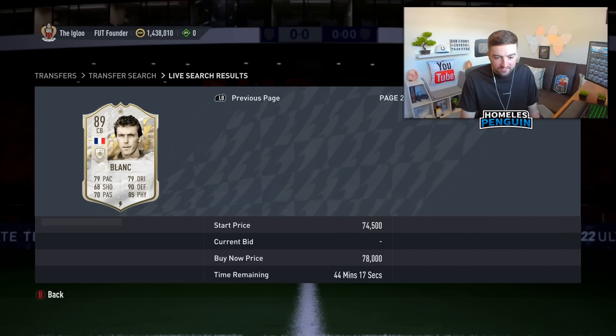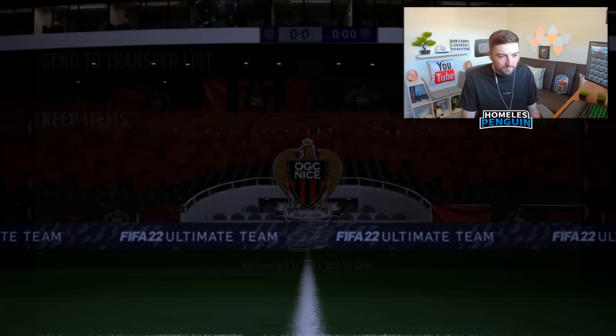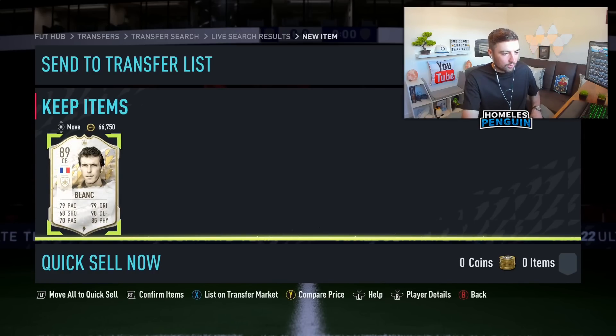Laurent Blanc mid — gotta be able to get 85k for that, right? I know it's been listed there for like 78,000 coins, but if I'm patient with that Laurent Blanc mid, I should be able to get like 85,000 coins. Getting the card at 70k is 1 million percent risk-free trading.